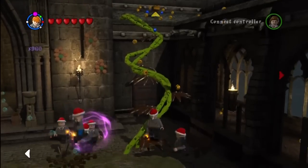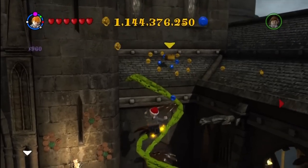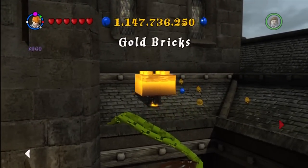This is in a courtyard. You were able to use a Weasley box and then Wingardium Leviosa it, and it made this walkway up here. And there we go, a gold brick on the roof.